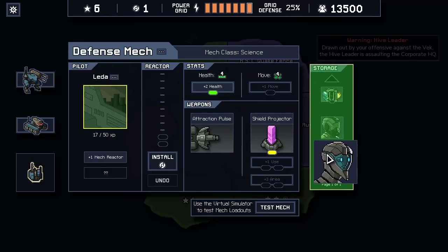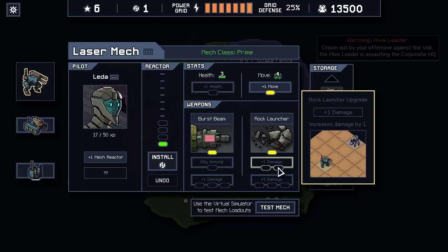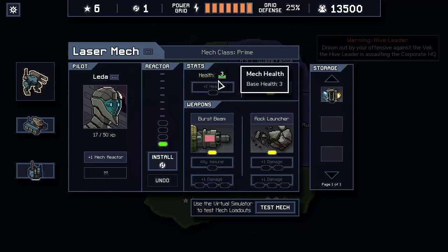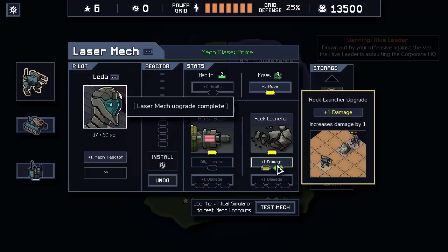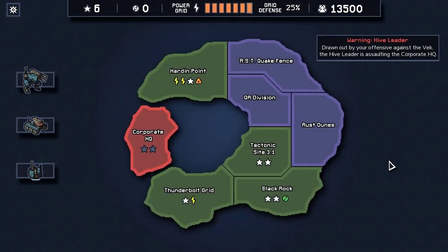We're really debating this. Let's take a look — if we were to move our pilots around, we actually don't even need the health here because we have the two mech HP on Amelia. We still have two power to spend, so I can put it into the rock launcher to make that a three-damage ranged attack in addition to our three-damage beam. We're down to only four move and three health, which is worrying given how much damage we've had to face-tank on the last missions. And the Hive Leader mission is probably going to be a swarm so they'll be hitting us pretty hard.